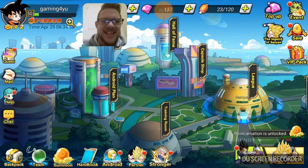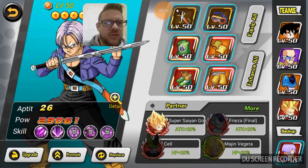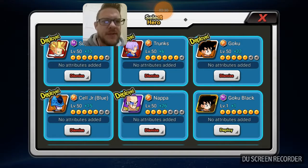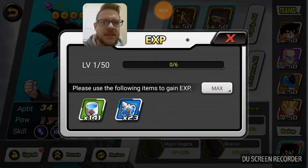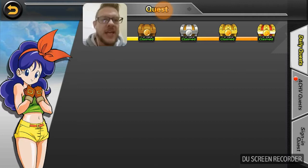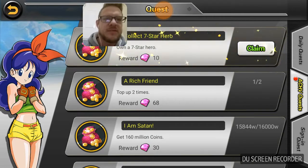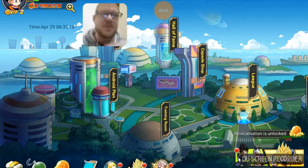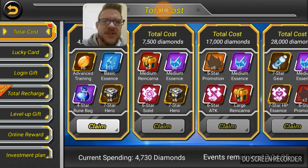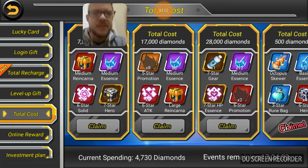So we can now adjust the team a little bit. Trunks, let's replace you with Goku Black — let's upgrade him to the max. Lovely, 240k — not too bad I guess. And we get some diamonds for having a seven-star hero too. So we finally got Goku Black after all of that!